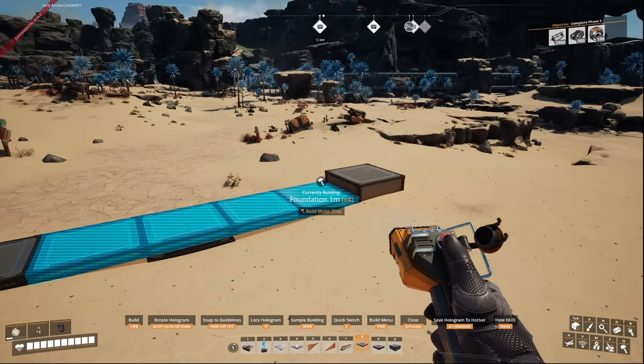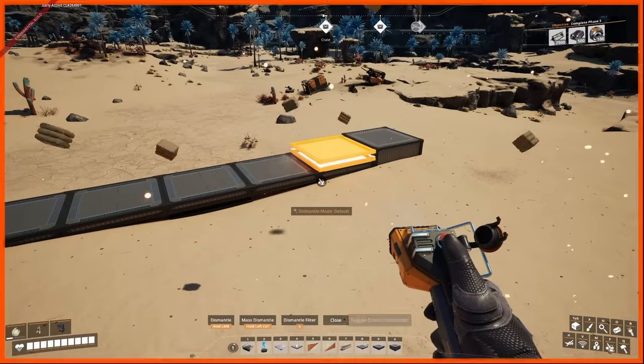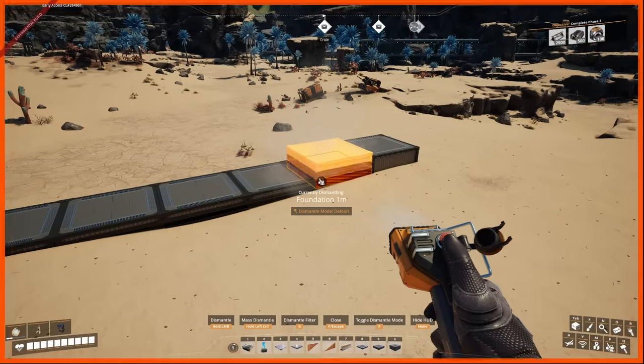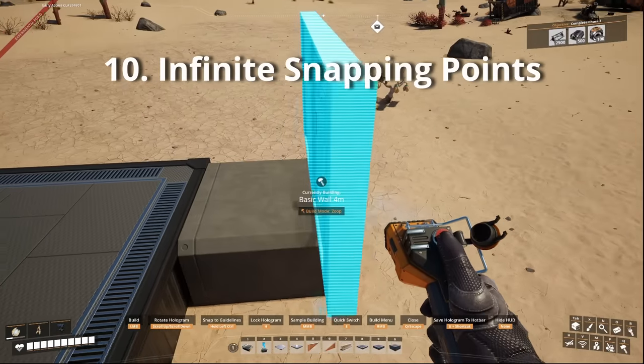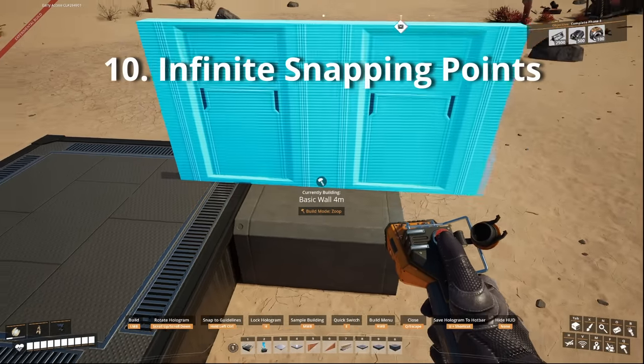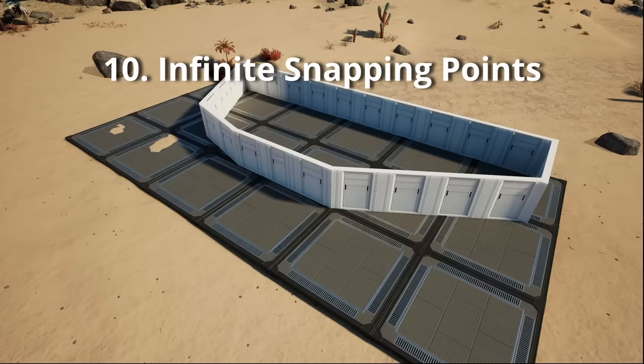Along with snapping, there are ways to achieve infinite placement points in Satisfactory. Placing pillars down horizontally allows you to place items such as walls on them without any snapping points. This is great for blending walls and complex shapes together.